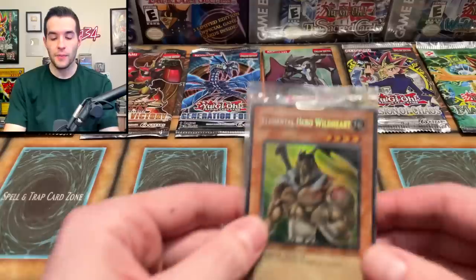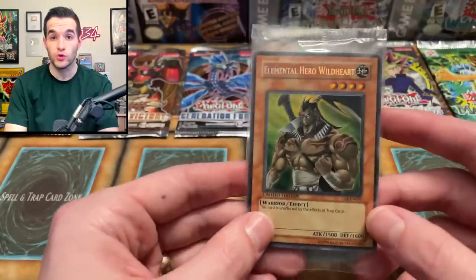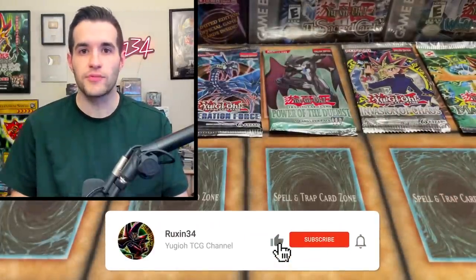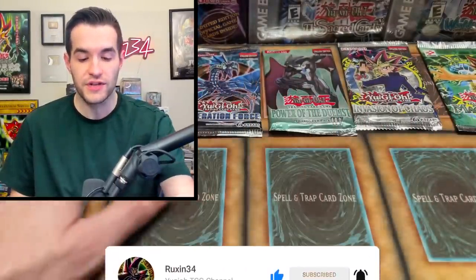But first we have a giveaway. I'll be giving away this Error Elements Will Hear a Wild Heart that is sealed. It's supposed to be a Secret Rare, but instead it's an Ultra Rare. All you have to do is like the video, be subscribed, turn on notifications, and let me know what you want to see — which of these vintage packs do you want to see opened?